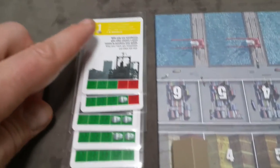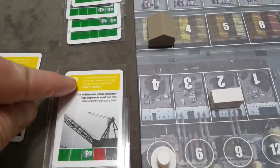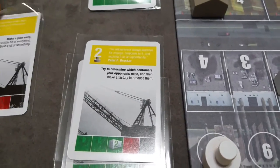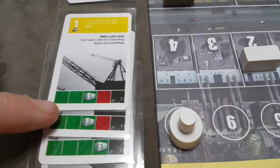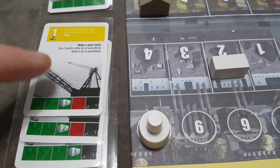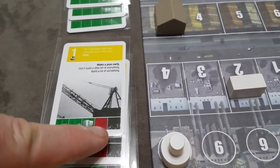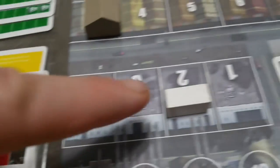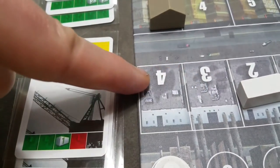As you build additional warehouses or machines, you'll advance to the next card. So once you build your second machine, those become the new restrictions in play. The color coding indicates pricing limits for your four factory spots. While card one is active with only one machine, you're not allowed to price any goods at the one level and can only have one container priced at the two level. Green means no restrictions — you can price as many as you want at three or four.